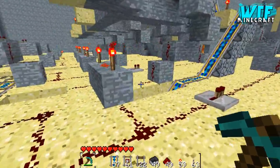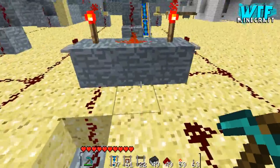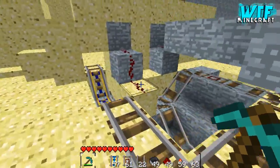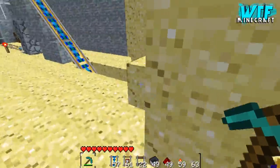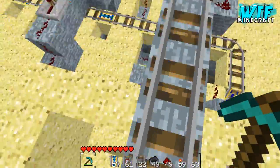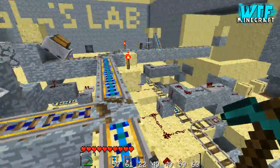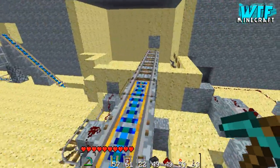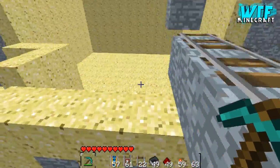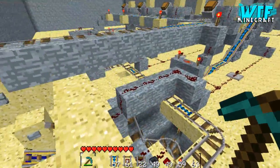In this first video I want to explain how the different components of the vending machine work — like the redstone AND gate and everything else. Then in the second video I'll show you how to build one whole slot, just this section here. In the third video I'll show you how to extend the vending machine by adding more slots and making the room where you use it more compact. I'll put a skip-to-tutorial section in the video so you can jump straight to it.